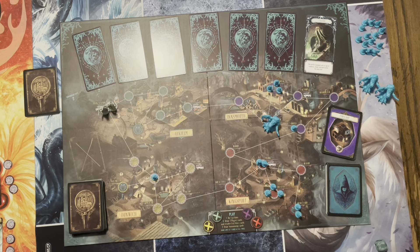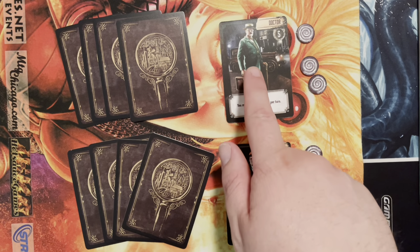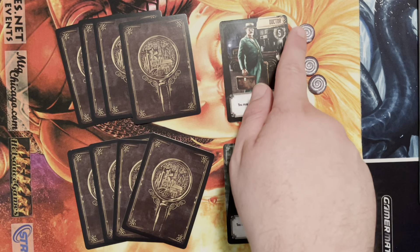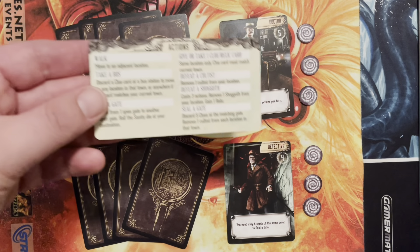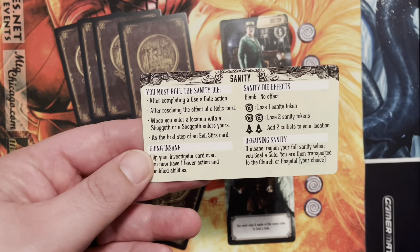Once all this is set up and the players have chosen their characters, the game truly begins. Here we have the setup for a two-player game where a detective and a doctor will be going up against the Ancient Ones. Each player will have their starting abilities, four cards in their starting hand, three starting sanity which will be lost throughout the game — trust me, it will happen. Each character will also have an action card to reference and a sanity card that tells you when you're going to be going crazy.